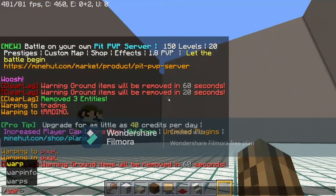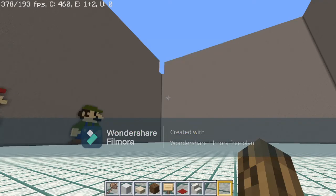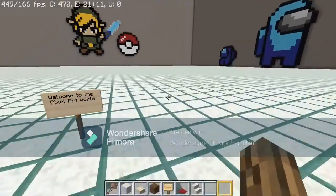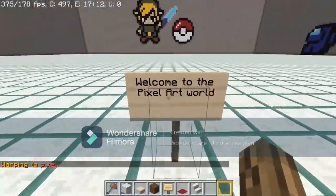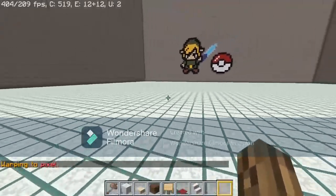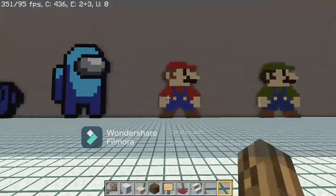If you want to get to the pixel art area, do /warp pixel. Once you get here you'll drop down and land right here — it'll say welcome to pixel art world. We're gonna try to set up a command so once you join this area you'll get creative mode automatically.